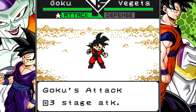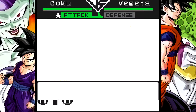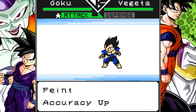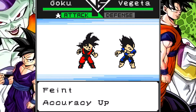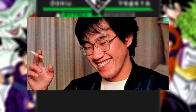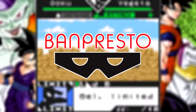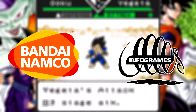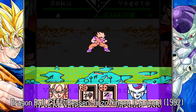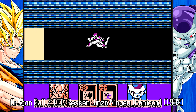Released for the Game Boy Color in Europe on June 30th, 2002, with a Japanese release following in August and an American release in November of the same year, we have Dragon Ball Z Legendary Super Warriors, based off the popular manga and anime series by Akira Toriyama. Developed by Banpresto, who also published the game in Japan, the European and North American releases were handled by Bandai and Infogrames. The game is a card-based strategy game, and is not to be confused with some of the earlier Dragon Ball and Dragon Ball Z games which used a different card battle system.